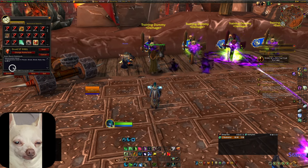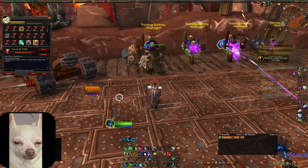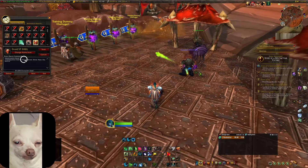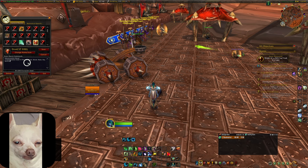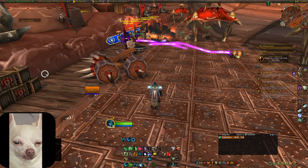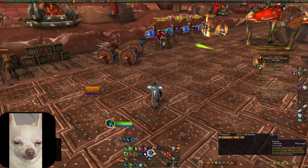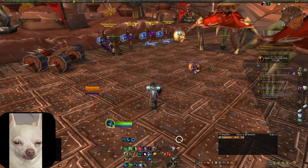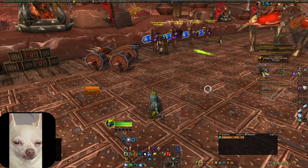The single target macro is: Thrash, a couple of Shreds, Rake, Rip, and then Sunfire to exit cat form — you could replace Sunfire with Moonfire and it would probably be slightly better, but either way you want to apply one to exit the form. This doesn't necessarily apply five combo points every time; you have to get lucky with a critical strike. But for the most part, you're not going to have issues reaching five combo points. You're also going to get a ton of mana back from spamming Wrath and Starfires, so Master Shapeshifter doesn't have to proc every single time. I'll put both macros in the video description if you want to test them out.